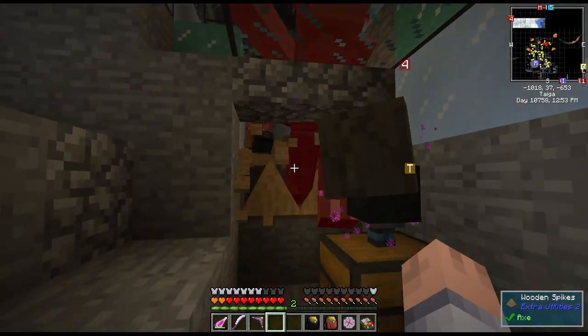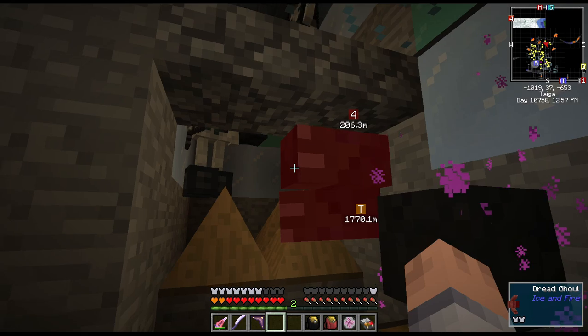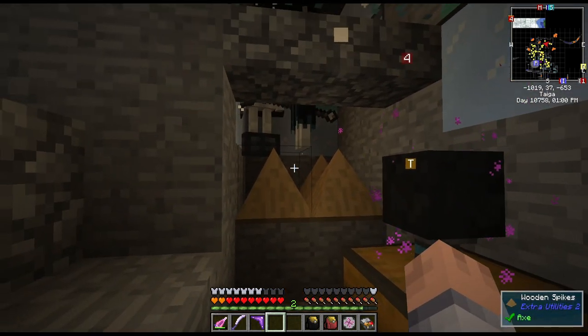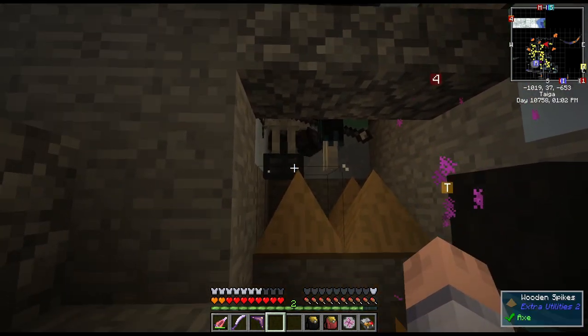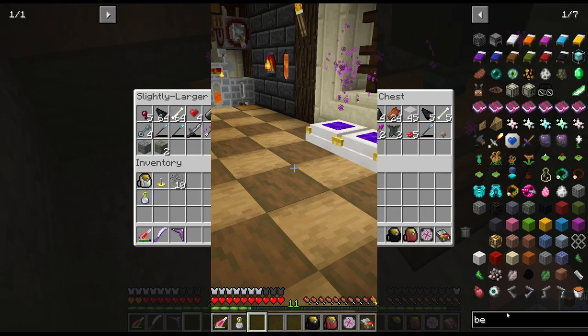Then we went on and looked at another little mob farm that I've set up, with four spikes this time, and I set up a vacuum hopper because I didn't want to get too close to some of them — they have a really high range, especially these dire wolves or something that spawn. They're really mean. They hit me just through this little gap, and we got a bunch of loot there as well, nothing really that interesting, but maybe in the future.